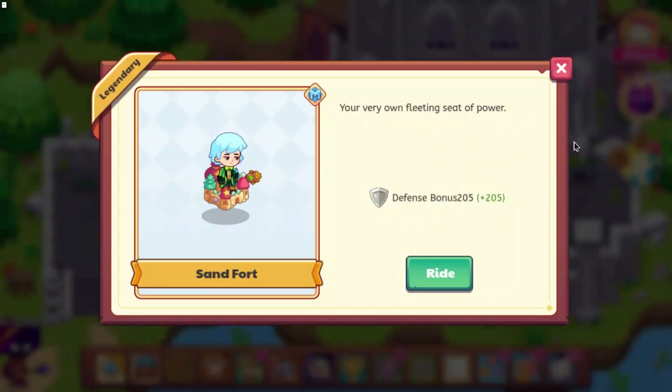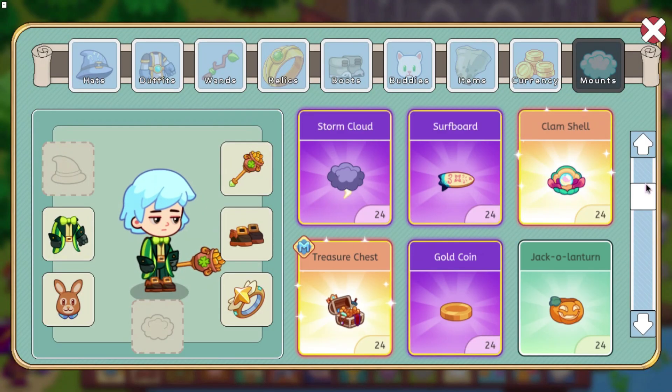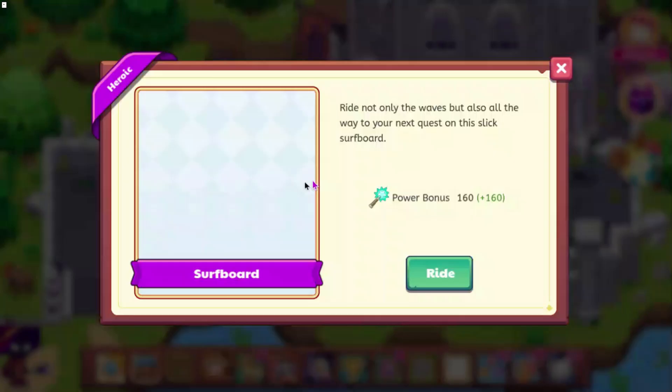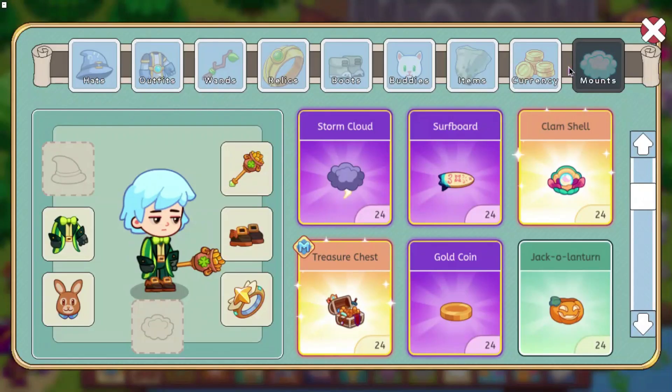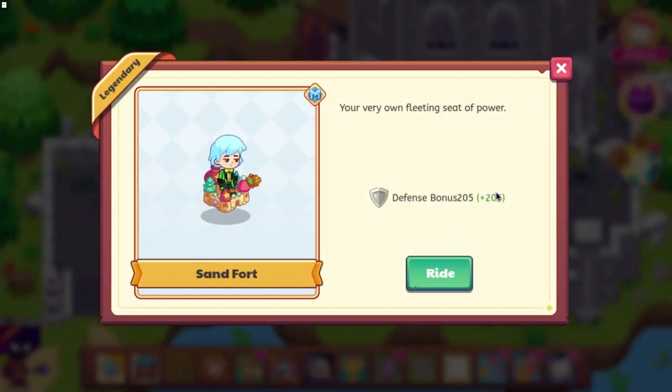We also have the Sand Fort, which says: your very own Fleeting Seed of Power. This has a defense bonus of 205. I'm pretty sure that makes it the highest of any bonus that we have on a mount — I think most are 105, maybe 160. So I think this is probably the highest stat we've had for a mount.